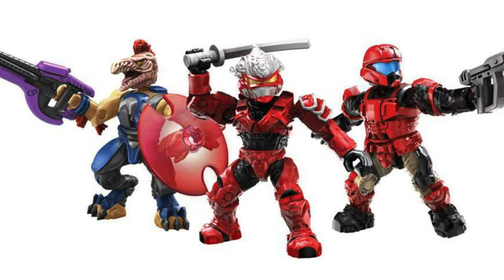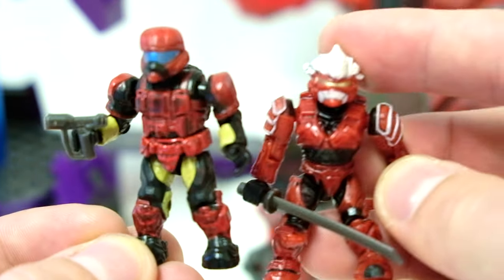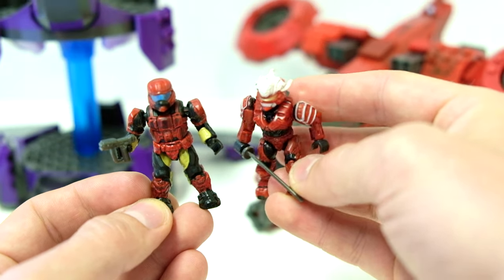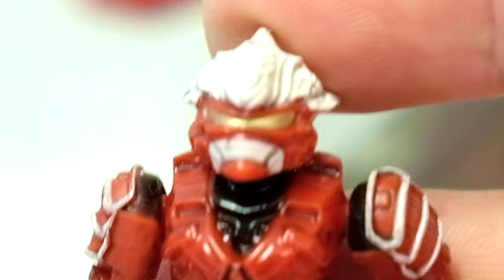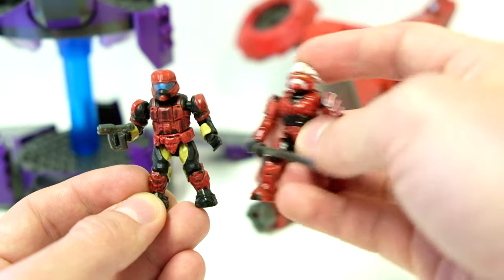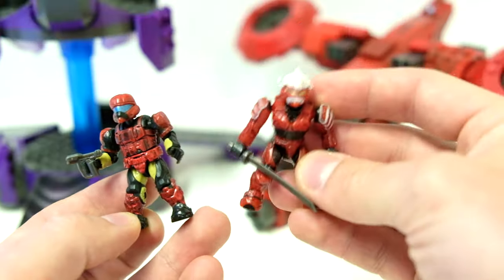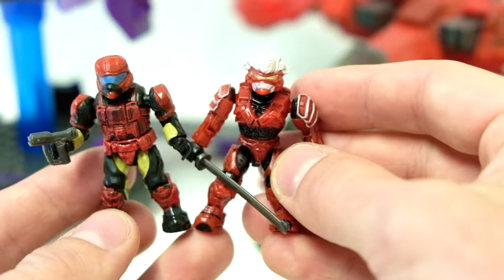We also have two other figures, which keep in mind were brand new molds at the time as well. We have the Pilot, now in red. And we have the Hayabusa in red, which everyone's gonna say the red Hayabusa is the king. It's one of the best figures. Look at it — it holds up against new articulation. It's legendary. That gold visor is awesome. And it's cool that he has a blue visor that are contrasting. Then these white highlights are just so nice.